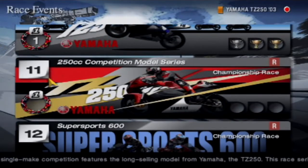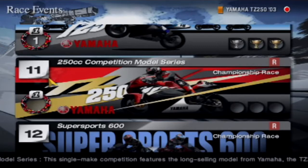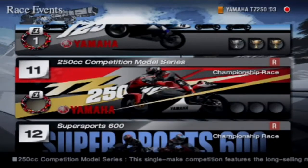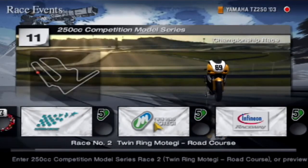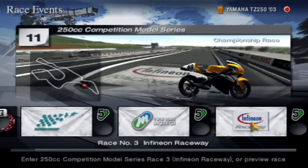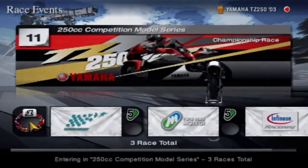What we're going to be doing today is going from the TZ125 to the TZ250 — a 250cc competition model series, same as the last one, just with a different bike. We're going to be going around the Suzuka circuit, then around the entire Twin Ring Motegi, and then to Infineon Raceway. We haven't actually done a proper race at Infineon yet, so it's going to be cool to try that out.